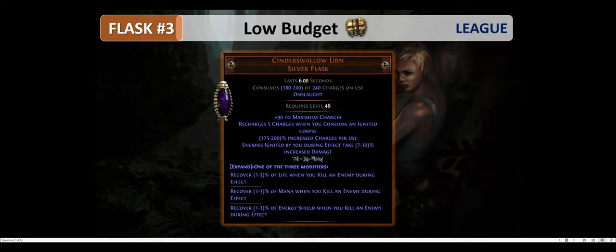Then we have the Cinderswallow Urn — another very powerful flask which provides Onslaught and one of three modifiers. The most powerful is 'Recover 3% of life when you kill an enemy during effect,' basically a mini Legacy Instant Leech. You can also get Vaaled modifiers — the best in my opinion are 30% item rarity or 50% critical strike chance.